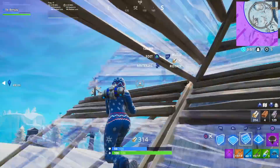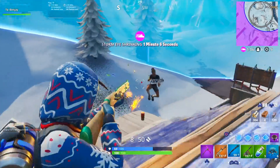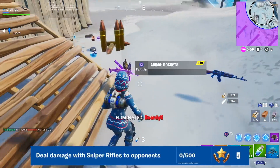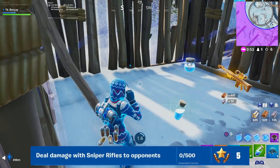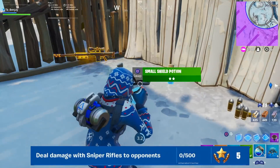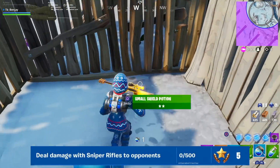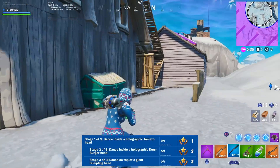Without further ado, let's get into all of the new Season 9 Week 4 challenges. Starting off with the first challenge: deal damage with sniper rifles to opponents. You need to deal 500 damage total. Grab a sniper rifle — whether that's the heavy sniper, the semi sniper, or the hunting rifle — and deal 500 damage, which is roughly three to five kills. That one should not be too hard.